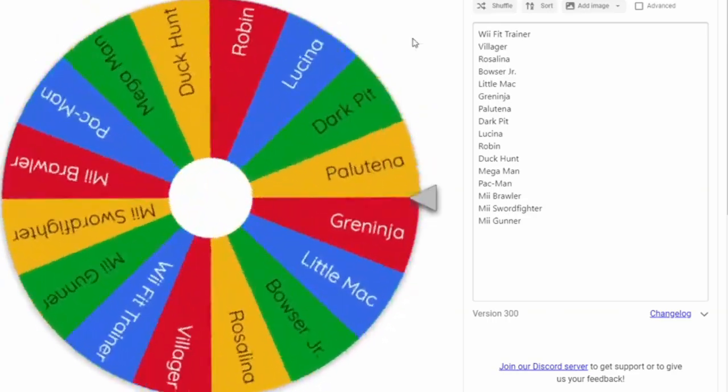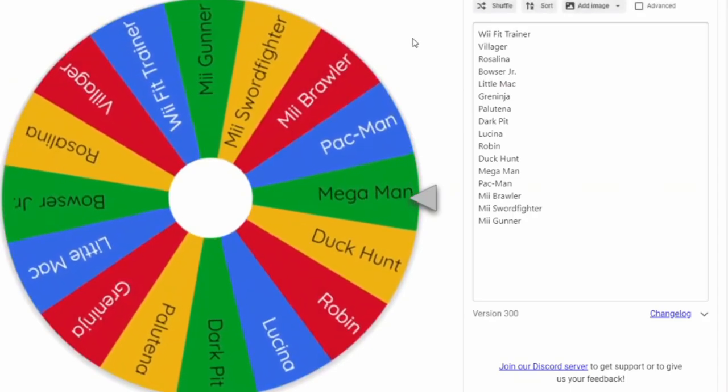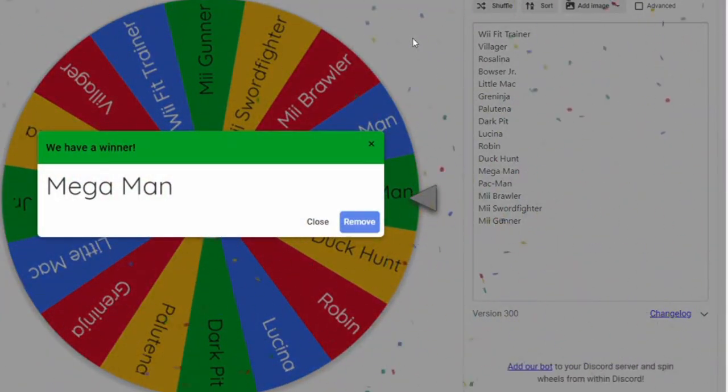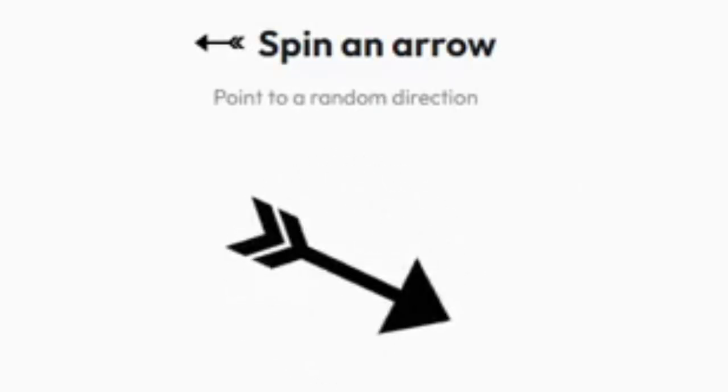Hopefully round two brings a better match. We're going to see Mega Man, and Mega Man will be attacking East, with a tad South. Bowser Jr. is going to be defending his home turf. Since Bowser Jr. doesn't have an official home stage, we need to go find one for him — hopefully it won't backfire.